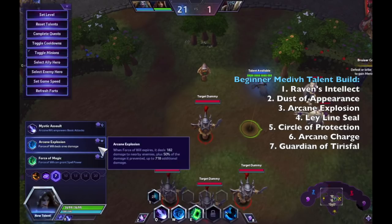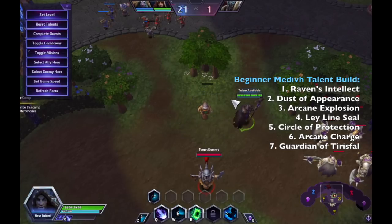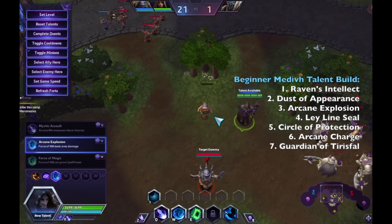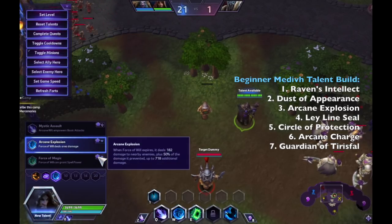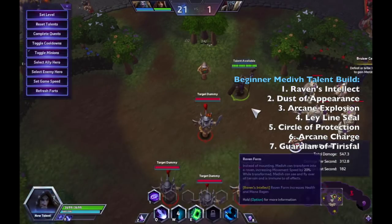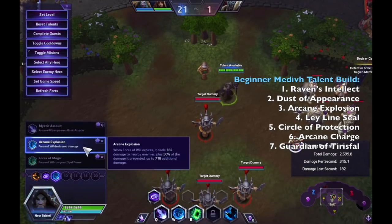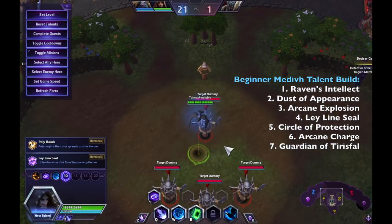At level 7, about 90% of the time I take Arcane Explosion. When you shield an allied hero, a portion of the damage dealt to the shield is reflected back to enemies in a small area around the shield. In some cases I might take Force of Magic if there's a lot of burst damage — it grants extra spell power so you can spam Arcane Rift with more damage — but most of the time Arcane Explosion is the go-to talent.